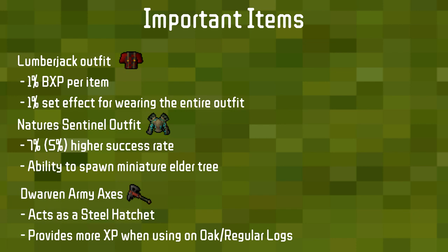There are many boosts associated with Nature's Sentinel, but the two main ones are a 7% higher success rate and the ability to spawn a miniature elder tree. It's obtained via Woodcutting fragments, which you can start collecting at level 70 Woodcutting, but it requires level 80 to make the outfit. If you only have one of the complete outfits rather than all three, you get a 5% higher success rate instead.